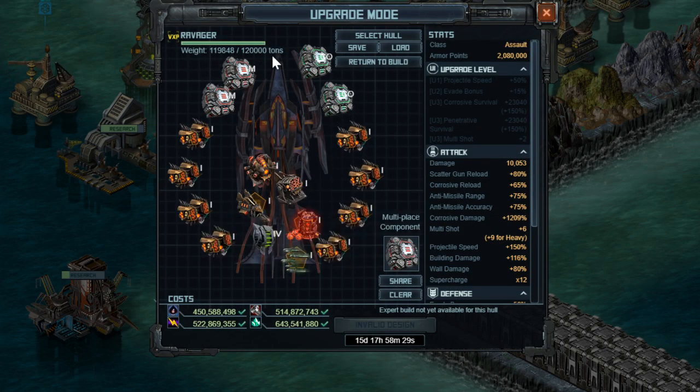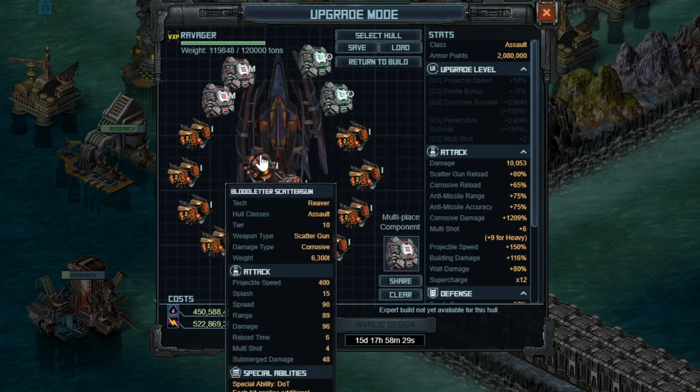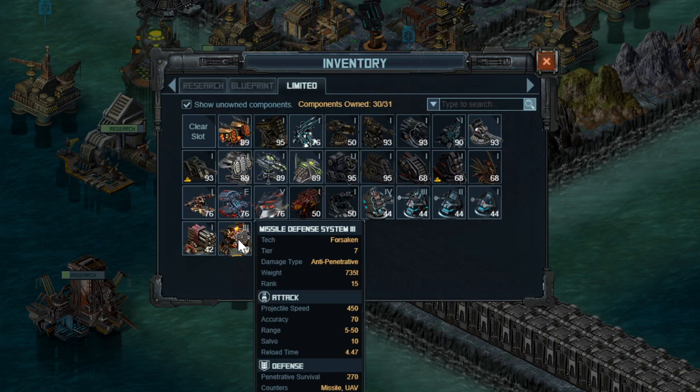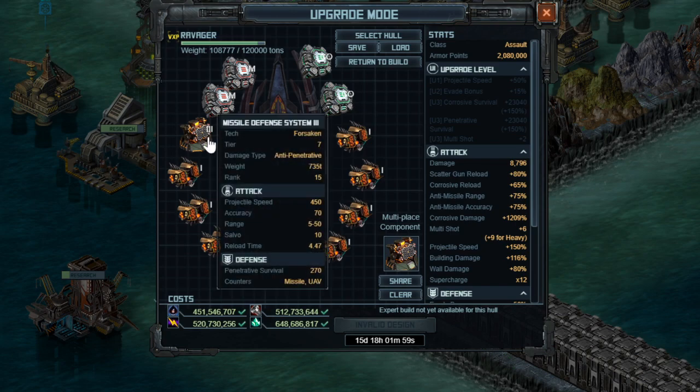This build is pretty much at max weight, but there are a few other changes to consider. One is the countermeasure. Kixeye likes to break their own rules — for the Reclaimers, lots of things should shoot down UAVs but only one countermeasure actually works. We don't know which one that's going to be for the Ravagers, but based on the stat block of the Chaff Splitter System having anti-missile modifiers, I think anti-missiles are what we'll want, which means Missile Defense System 3.